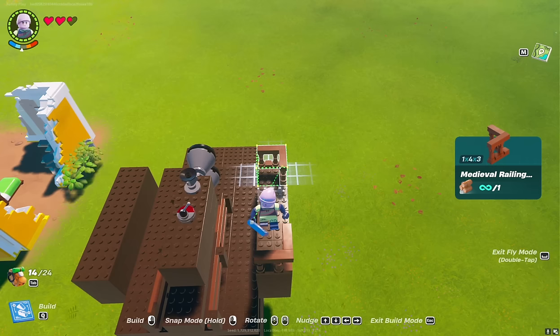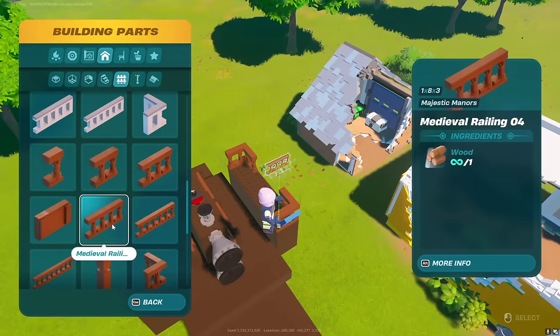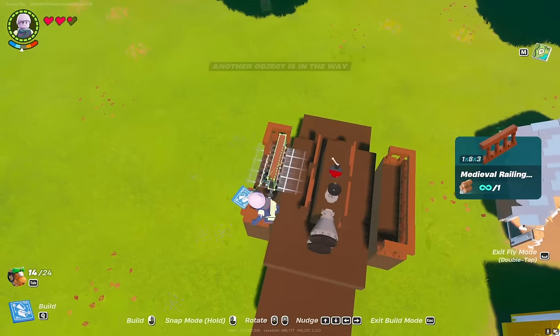Install the fences — they will play the role of windows. I recommend choosing these ones, because they are suitable in height, and through them you can see well.